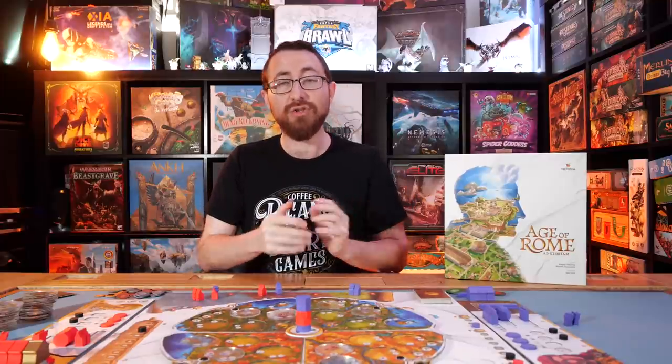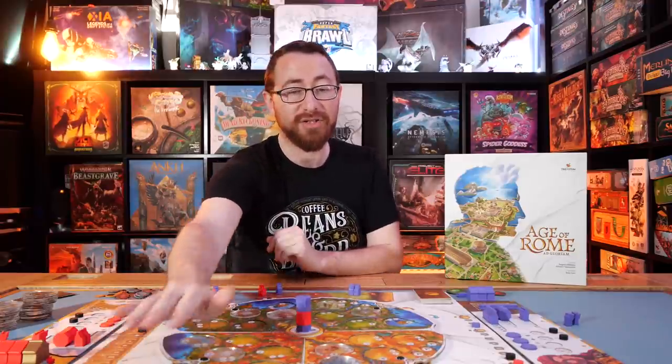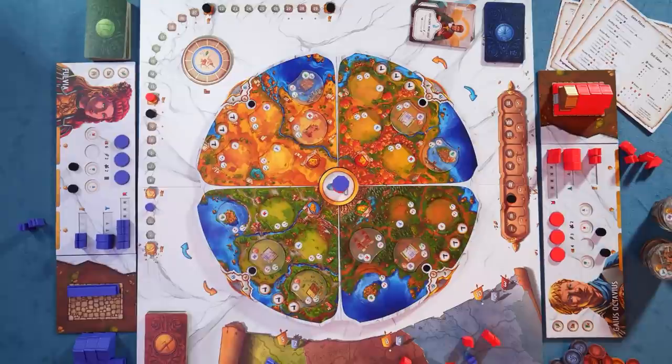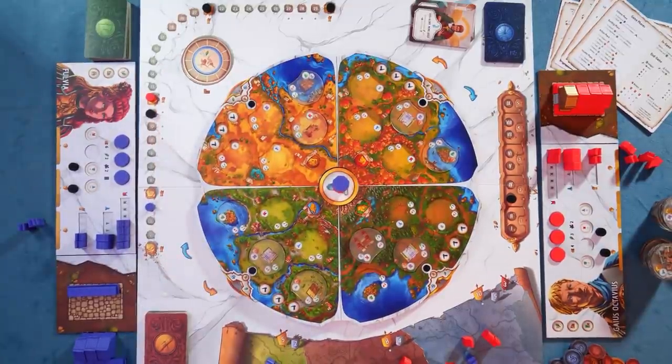Once you're done with the building phase, you move to the worker placement phase where, again in turn order — and that direction could change every round based on the card — you're going to start placing down your workers on buildings, or in other spots, or placing schemes on the board, in order to get what you want out of the game. The five buildings each give you a core action, a different way that they move you forward in scoring victory points.